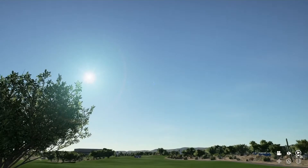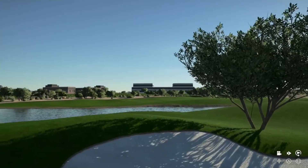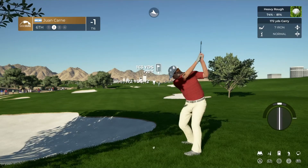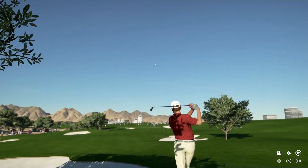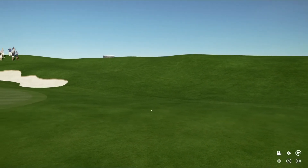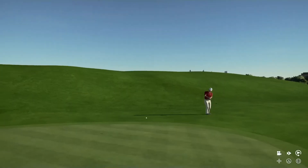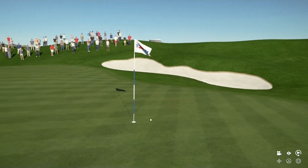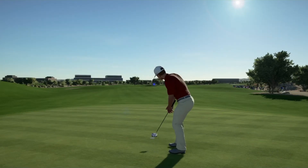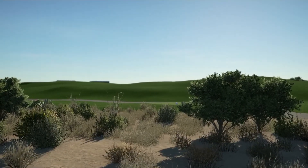A par four on the sixth and this drive might be going right — it is, up on the hilltop there, 163 yards left out of the rough with a seven iron. We are unable to reach the green but we should be able to get it right up there with our chip, and we do. Another par save here for Juan Carne who remains at one under through six. Let's go to the seventh.